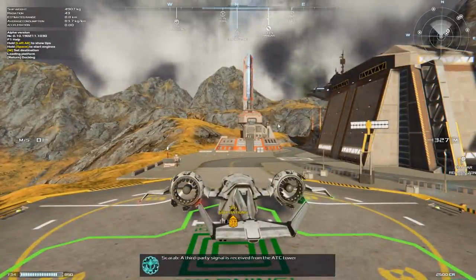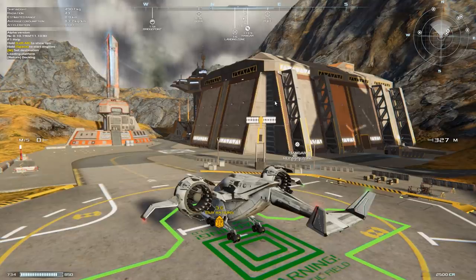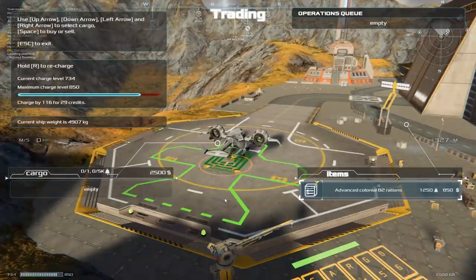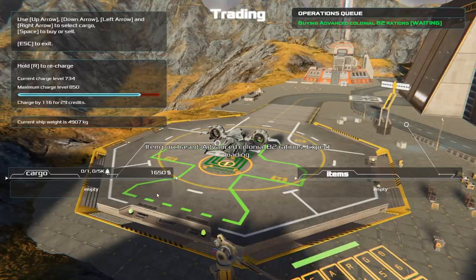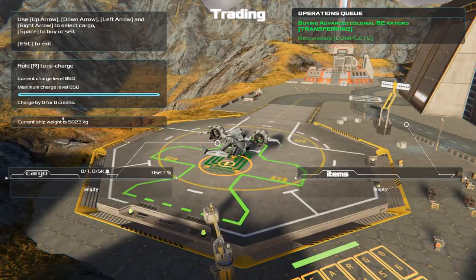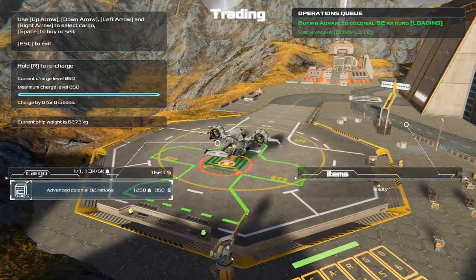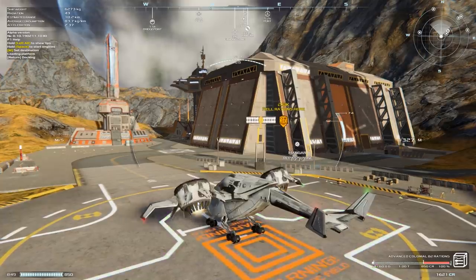We are going to transport some cargo here today and see if we can make some money. Inside that hangar, we can purchase two other types of transport craft — one which is medium size and one which is huge. We're starting with our smaller one. We're going to start by buying some advanced rations and transporting that over to a different destination. I love seeing the cargo loaded on manually like that.